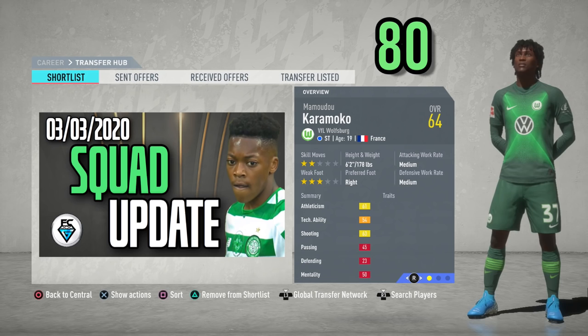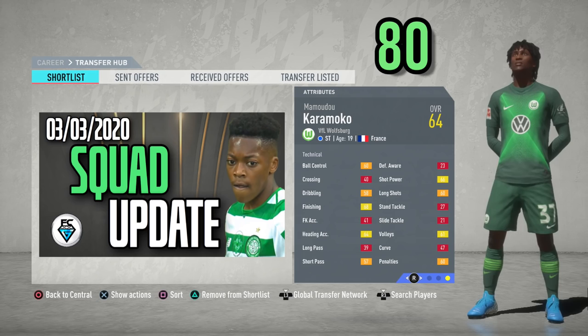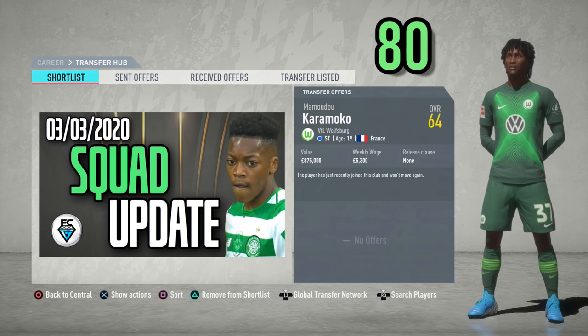Mamadou Karamoko from Wolfsburg. He's a striker, 19 years of age from France, with two-star skills and a three-star weak foot, medium attacking and medium defensive work rates, overall of 64, potential of 80, not available in the first transfer window.